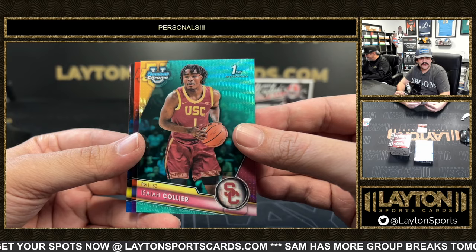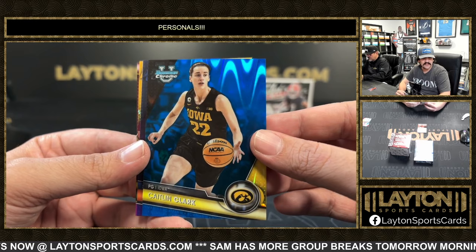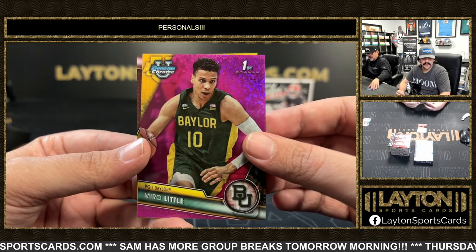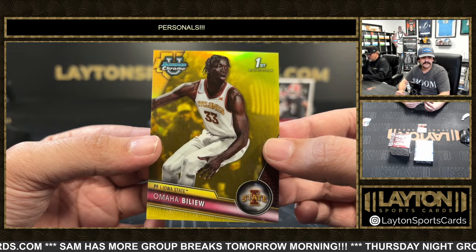Isaiah Collier to 299. To 399, Aiden Holloway. There's a nice Caitlin Clark to 199 on the blue ray wave. Caitlin Clark. To 399 is Isaac McNeely. To 150, Miro Little. And a 75 is going to be Omaha Baloo for Iowa State.